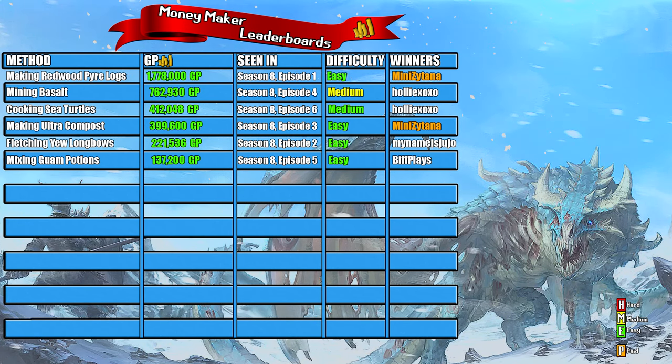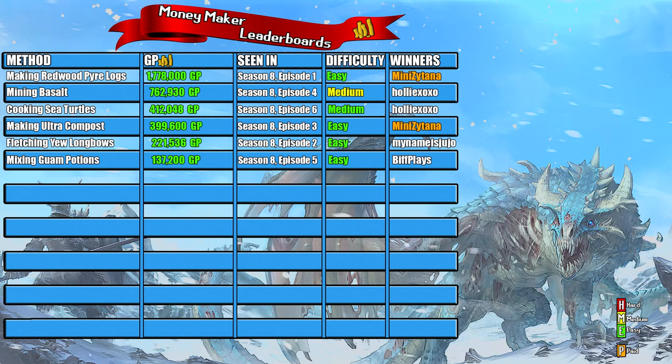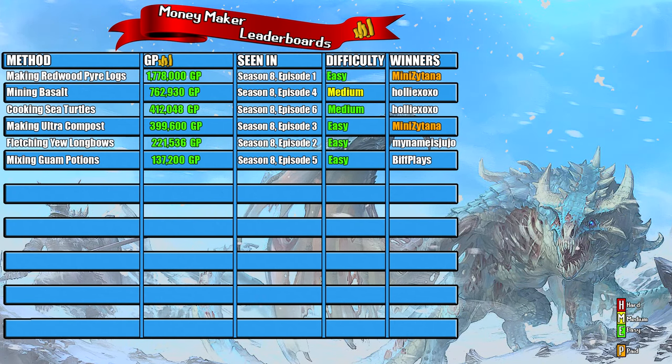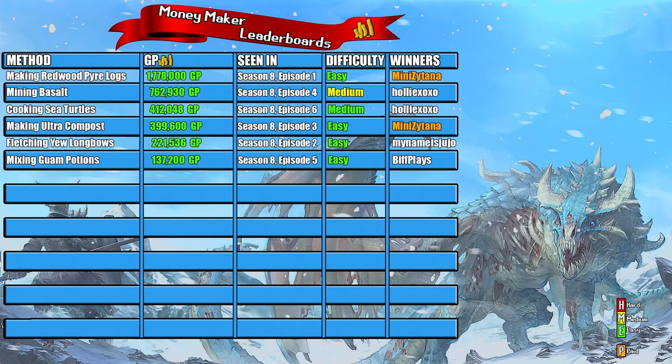I rank this money maker as medium difficulty. To do this efficiently you need level 99 cooking — and while 99 cooking is one of the easier 99s to get, it's still a requirement, which is why I ranked it medium rather than hard. You can do it at a lower cooking level but then you have a percentage chance of burning them. The other reason is you need to be close to a bank, which requires access to the Isle of Karen or, after completing Dragon Slayer 2, a range right next to a bank.